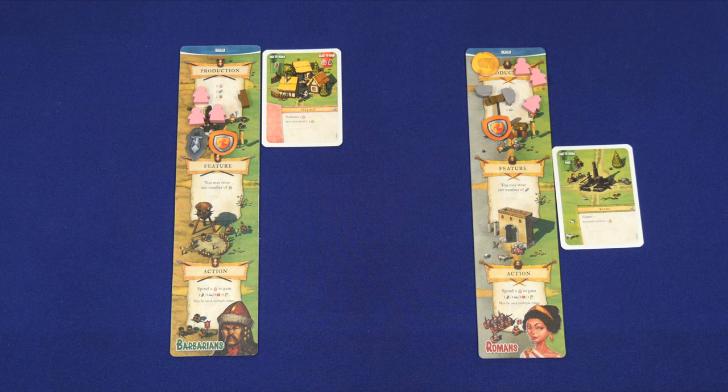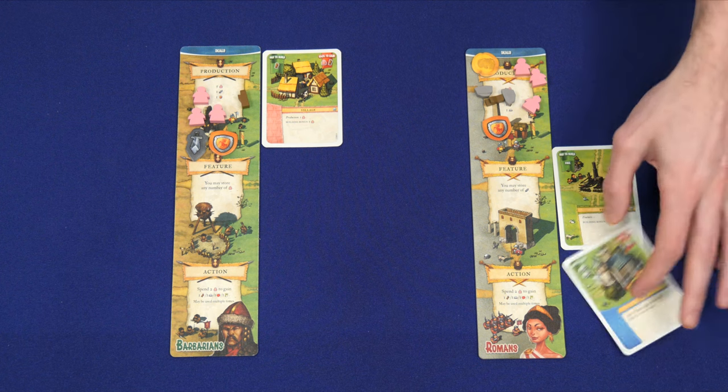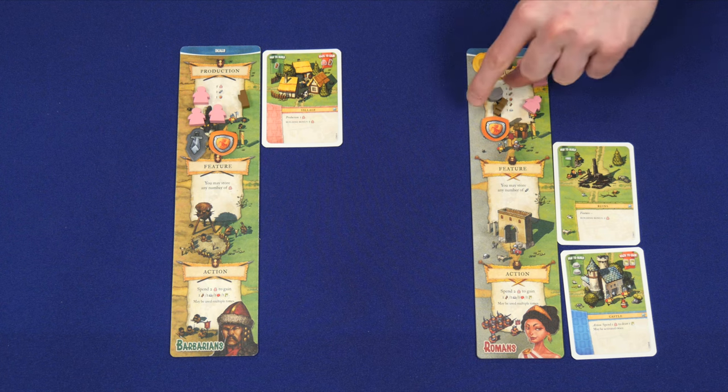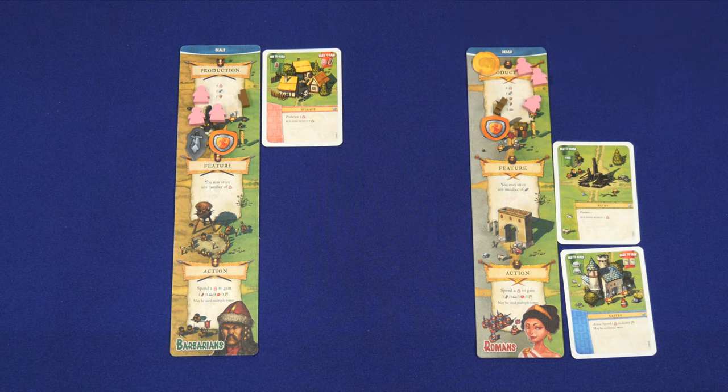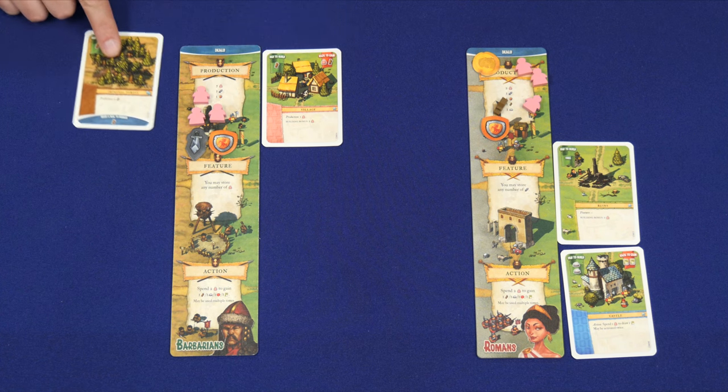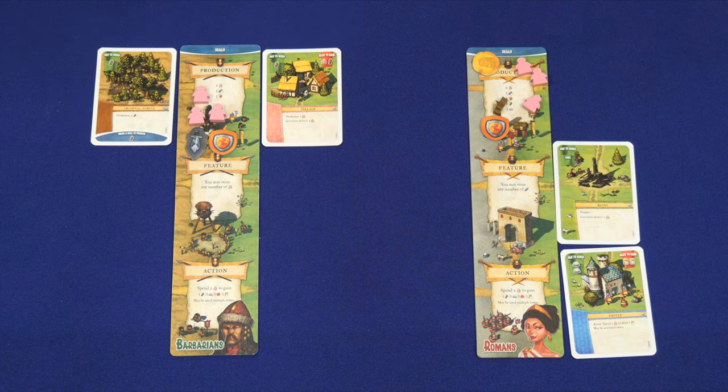Building a lot of structures out of wood are we? We'll see. Well I'm going to be taking an opposite approach and building quite a few things out of stone, starting with this castle. Now this is an action — what does it let you do? It lets me spend a worker to draw a card and I can use it twice. You might have noticed my workers have been heading out to get lots and lots of wood — well it's gonna get easier because they've discovered a primeval forest. This cost me one wood but it's going to produce two. I'm going to be using a lot of stone but I don't have any way to produce it, so I need to make a deal. But to make a deal Pep, you need to have a tomato — it's apple, and I do.